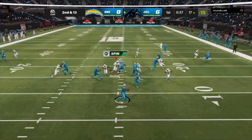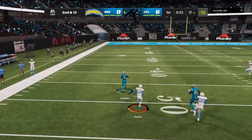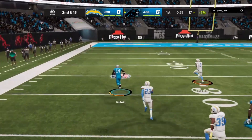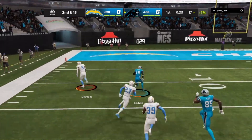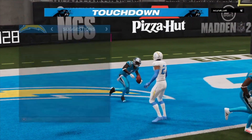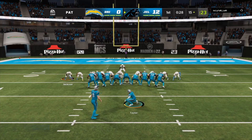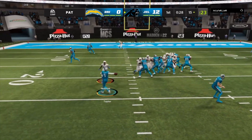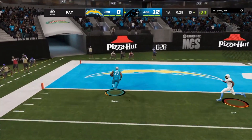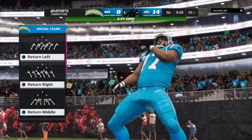Lamar Jackson in the next play, getting pressured, throws it deep — wide open — and this is a touchdown! That was just loss of words, that was amazing. Now they might go for two. They fake the field goal, he's about to get tackled and throws it — that is a two point conversion!